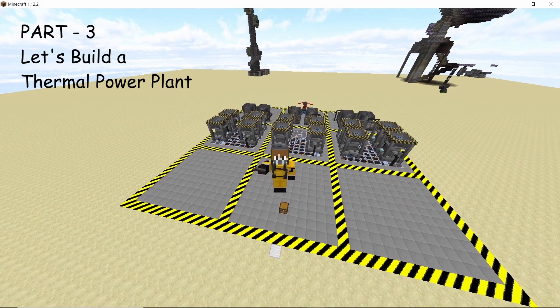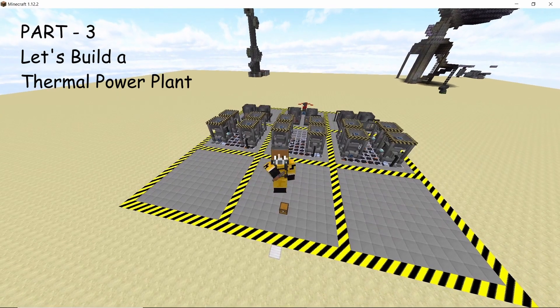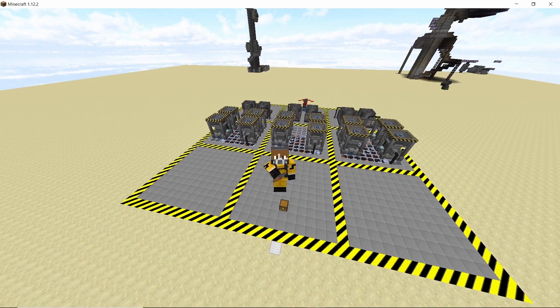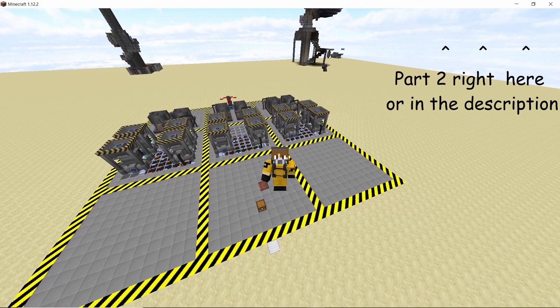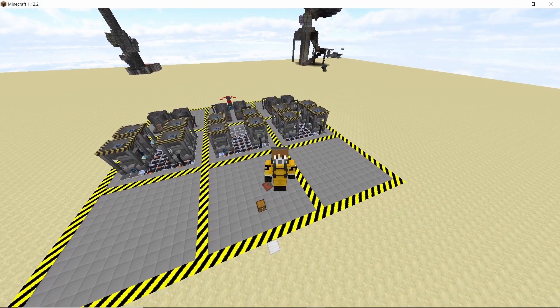Welcome to part 3 of let's build a thermal power plant in Minecraft. In part 2 of this series we made the base and the machines that you are seeing behind me right now. In this video we are going to connect the entire setup using conveyor belts so that we can convert cobblestone into solid fuel. If you haven't seen part 2 of this series I highly recommend you do that, otherwise this video won't make much sense. So without any further ado let's get straight into it.